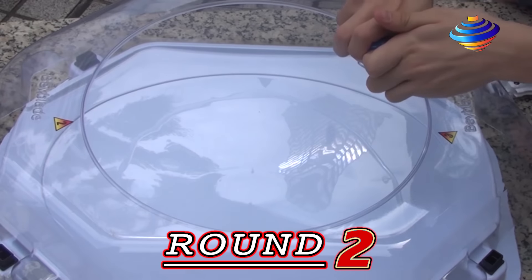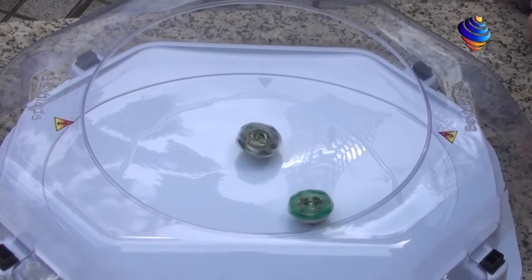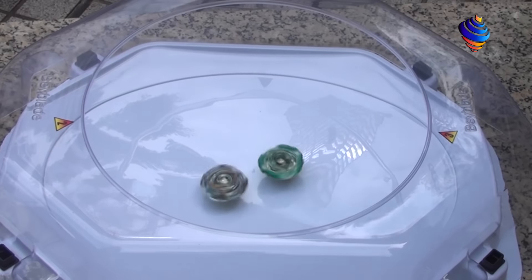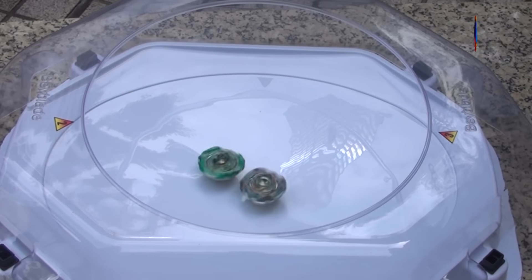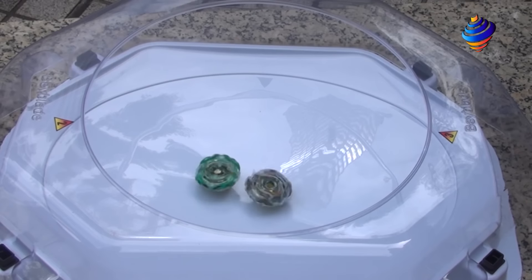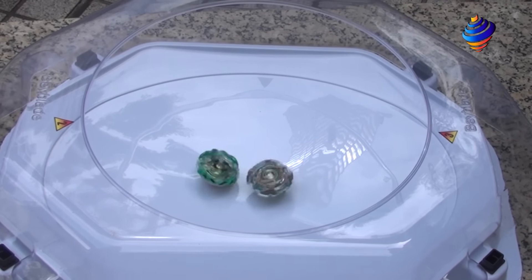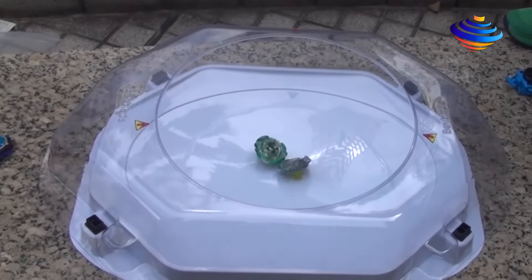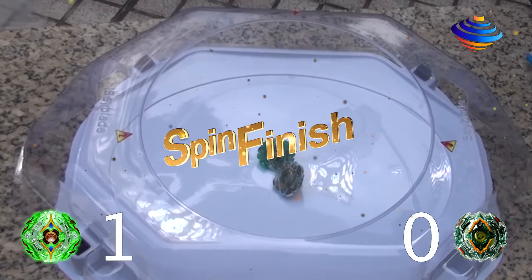I'm going to get the Bey parts ready. Round 2 — Yggdrasil and Jäger Yggdrasil. Both Beys are extremely powerful and really awesome. Both Beys are kind of staying in the middle, a few clashes here and there. They're more of stamina type Beys so they're mostly just staying in the middle. Our winner is Jäger Yggdrasil with a score of 1-0 — spin finish. Moving on to round 3.